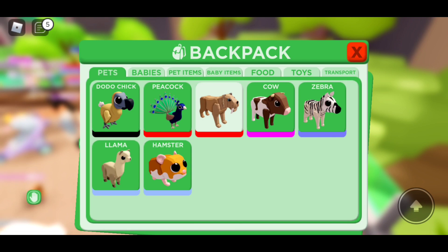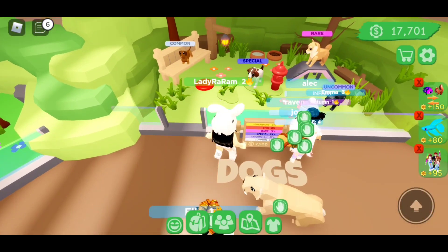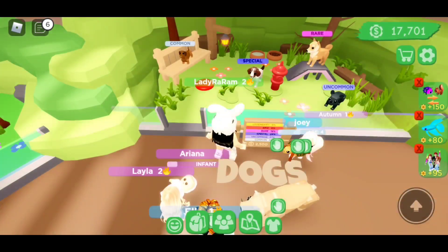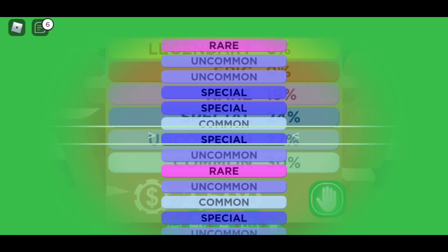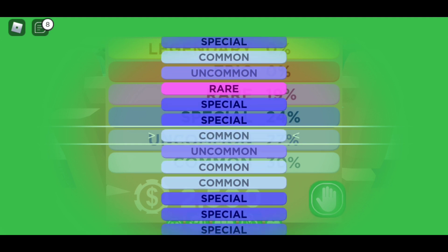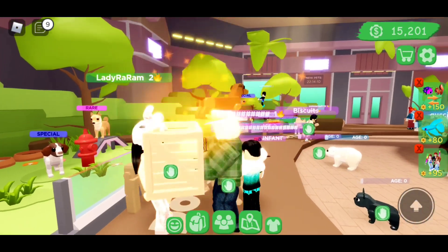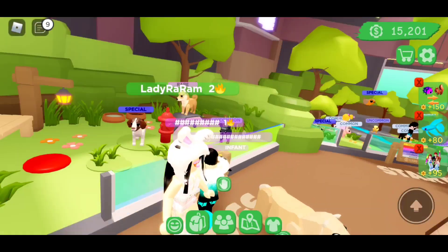Besties, I don't know what I was thinking buying an egg from over there, but these are all the pets I have so far. Ooh besties, I'm excited about this one. Let's spend some tokens and see what we get. I'm hoping we get a rare. Ooh, we got ourselves a common. Aww, see besties, that's cute.